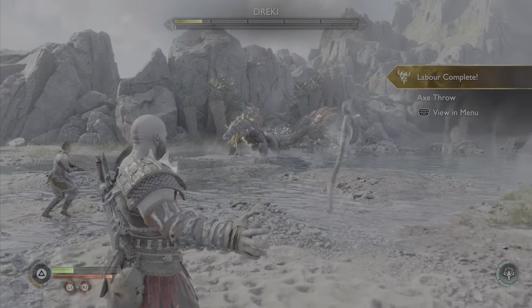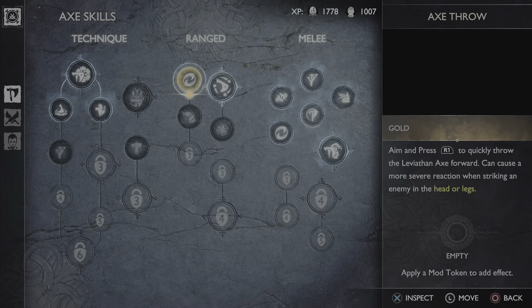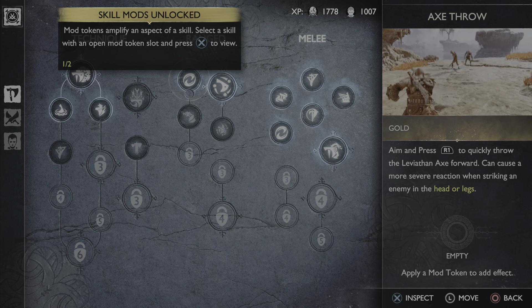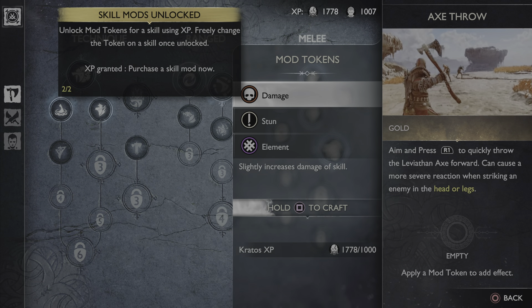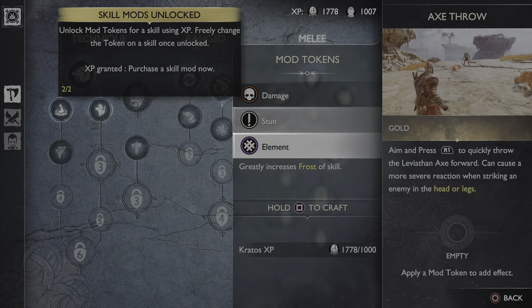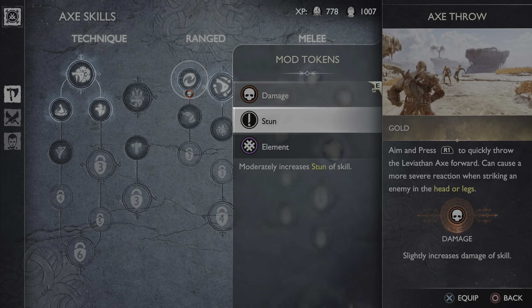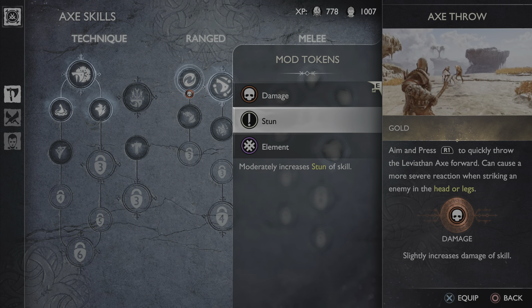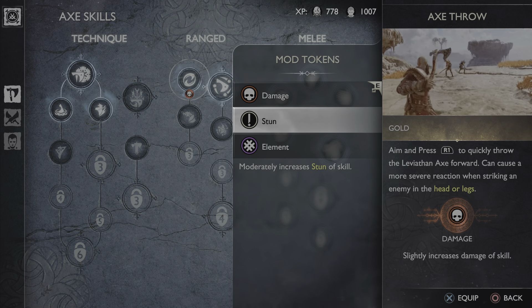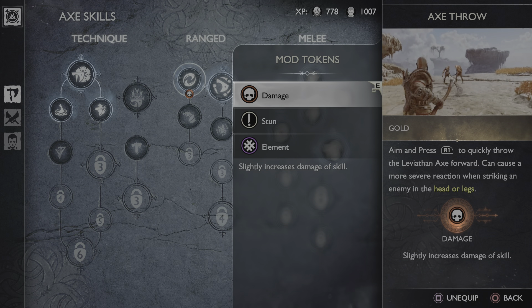Now as you can see I have reached the maximum level of this weapon attack — the axe throw — and I got gold on it. You can literally do this with every single weapon and every single attack. If you want to do it with the blades, you can do that as well. When you reach the maximum level of those attacks, you unlock a mod for that weapon.